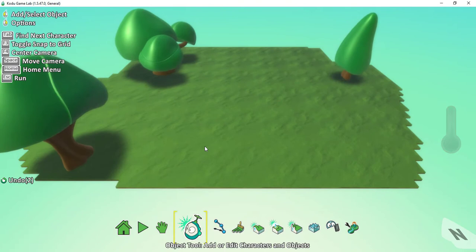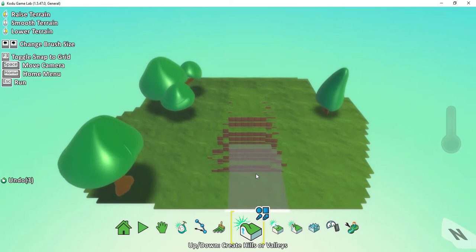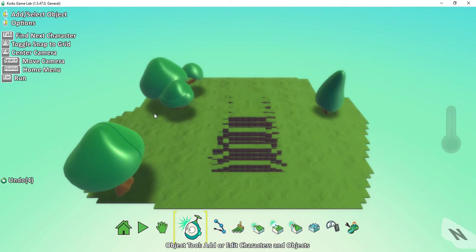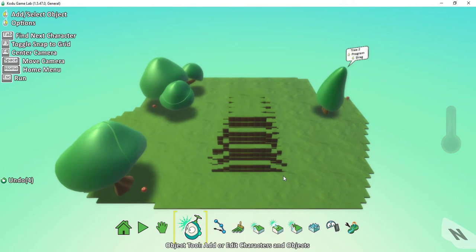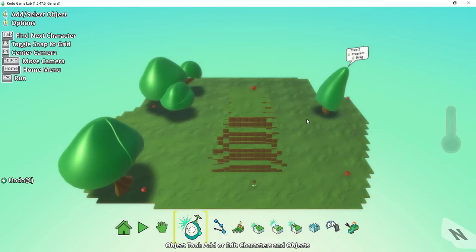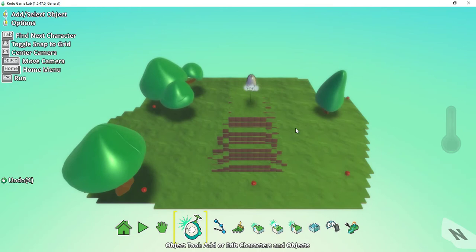Let's add one hill into the game. To do that, I click on this button right here and add a little hill right in the middle. Now let's add some apples, so back to the object tool. I'll click on the ground and put an apple there, one behind this tree, one more here, and a couple more. Then let's add our Kodu on top of the hill right here. That looks good for the landscape and decoration, so let's work on the coding.